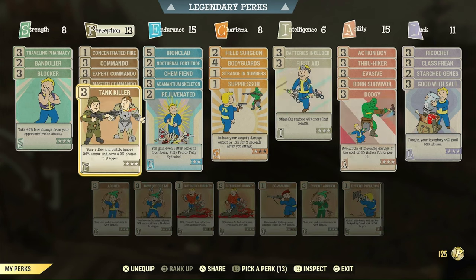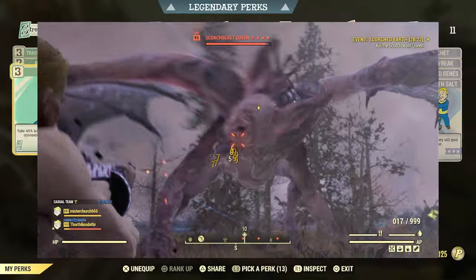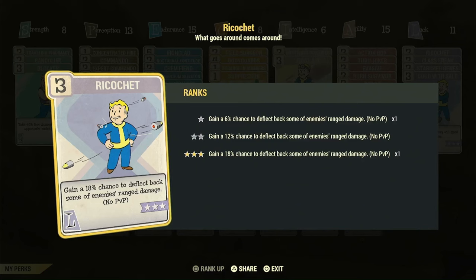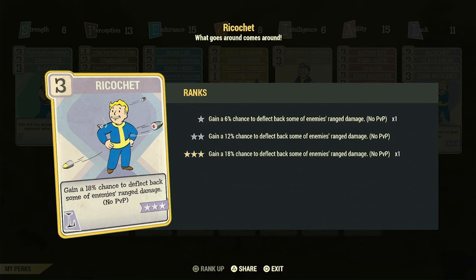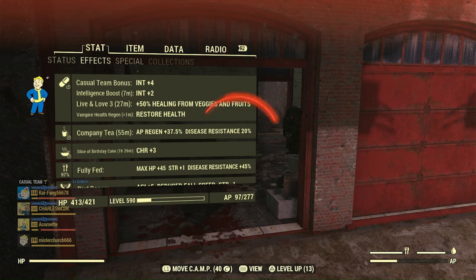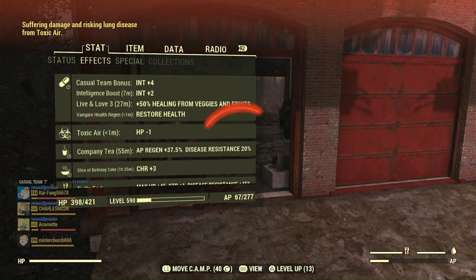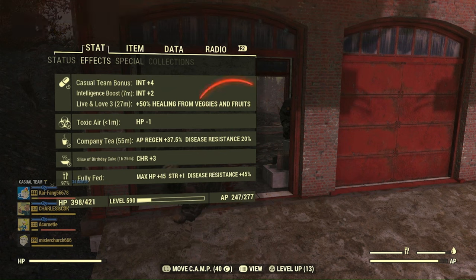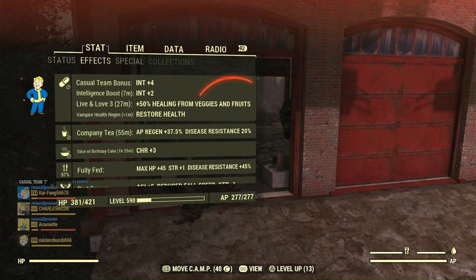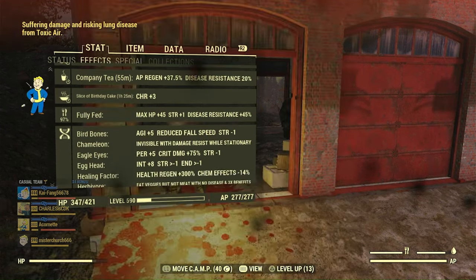I talked about the Commando cards and Tank Killer. We also have Blocker, which reduces melee damage — this is actually a really powerful card. A lot of massive beasts have a powerful melee attack, like the Scorch Beast Queen, and it really does reduce the damage. And now Ricochet helps with the ranged attacks. Because we're running the Love Tap, this actually procs the vampire's health regen whenever it goes off — so it actually will heal you while you're getting shot. You can see my health going down, and then whenever Ricochet goes off, the vampire health regen makes it go back up.